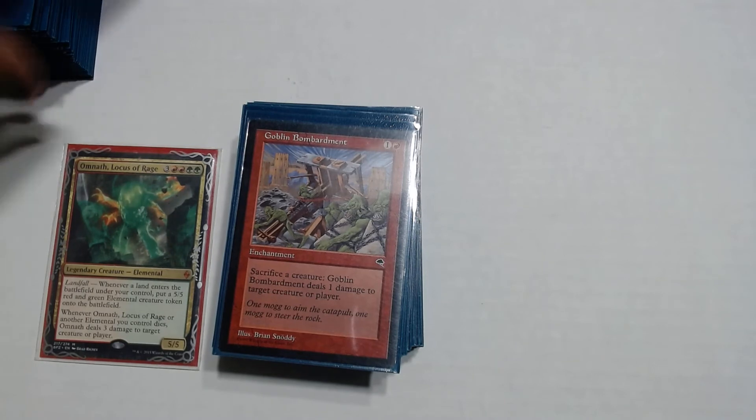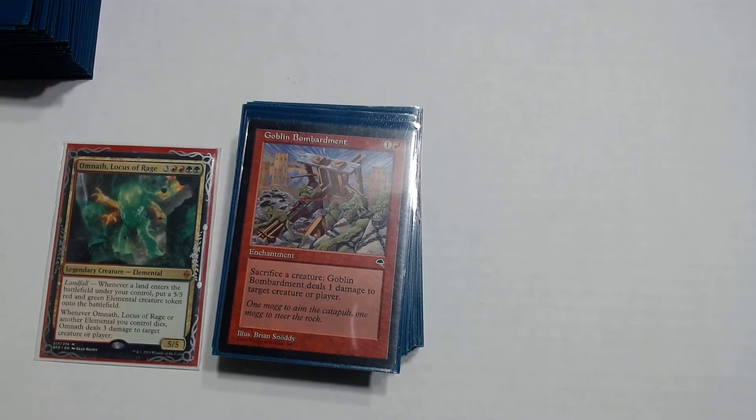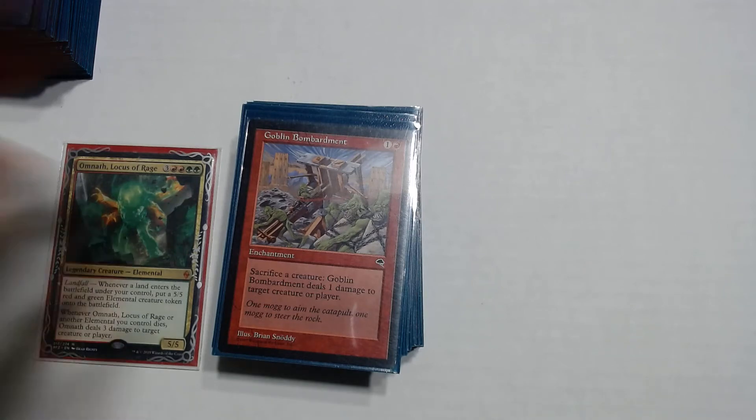Goblin Bombardment is a good finisher — it's a 1 and red enchantment. Sacrifice a creature, Goblin Bombardment does 1 damage to target creature or player. So if you have an elemental in play and you sacrifice it, because of Omnath it does 3 damage, plus because of Goblin Bombardment you do an additional 1 — so you're always doing at least 4 damage. Pretty cheap, so it's pretty good.